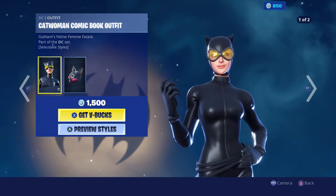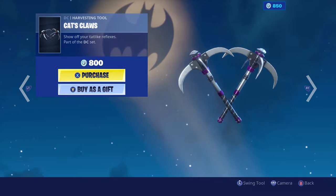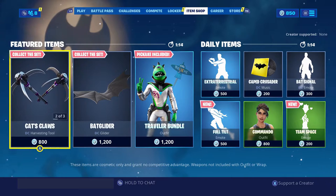So this is the first skin — this is the Catwoman comic book outfit with the back bling. That's pretty cool. The pickaxe is there and a whip crack.